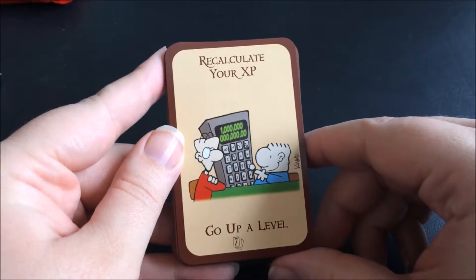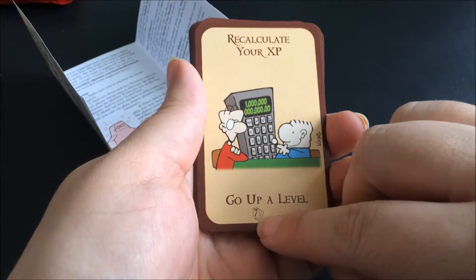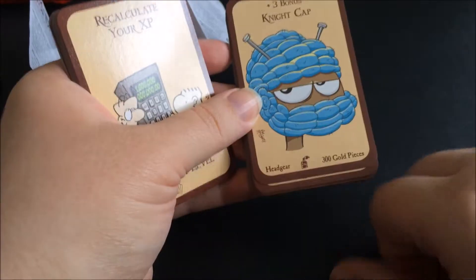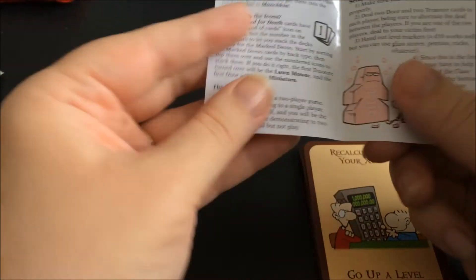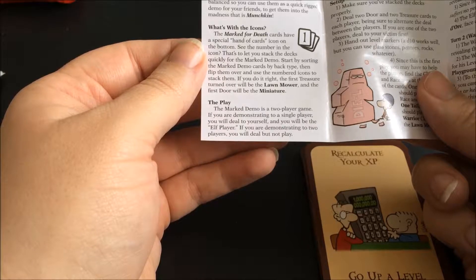Those are the 17 cards in the Marked for Death expansion booster pack, whatever you want to call it. I noticed that a lot of the other expansions have a little symbol to show they all belong to that booster pack — like one had a heart, another had a little moon on it. These ones all have little cards but each card has a different number on it. It looks like the numbers let you stack the decks quickly for a Marked for Death demo — flip them over using the numbered icons to stack them. If you do it right, the first treasure will be the Lawnmower, then the Miniature.